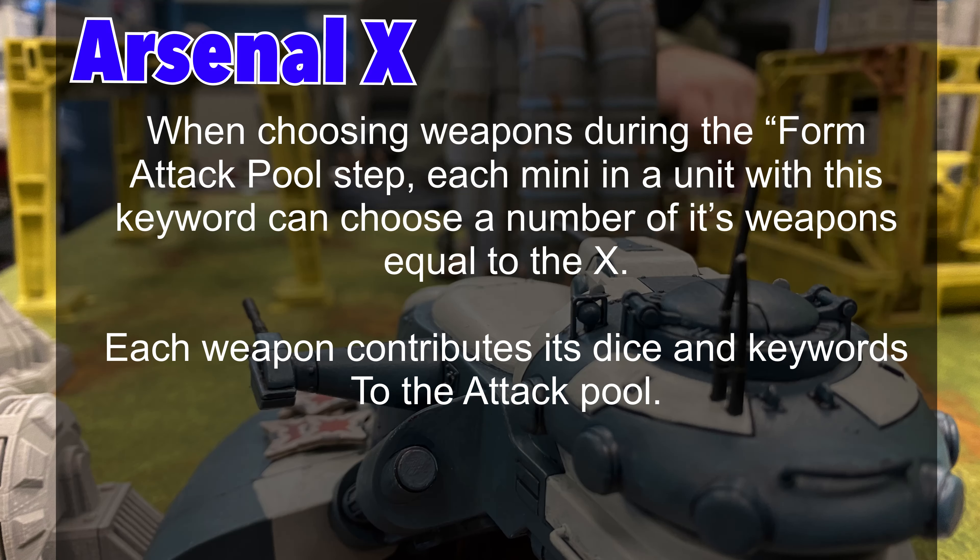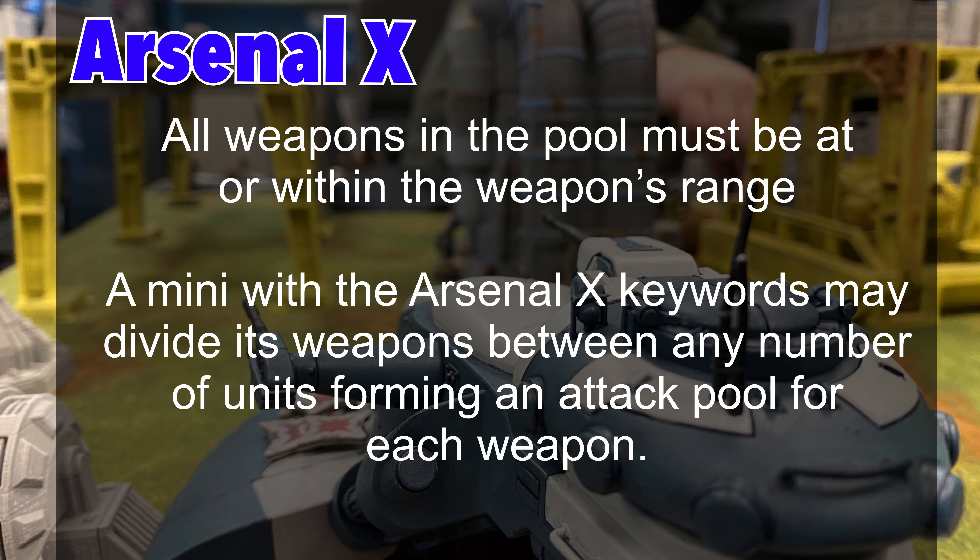When forming your attack pool, Arsenal X allows each mini in a unit with this keyword to choose a number of weapons equal to the X value and contribute those dice to the attack pool itself. All weapons in the pool must be at or within the weapon's range.